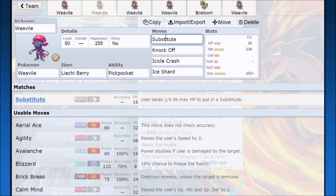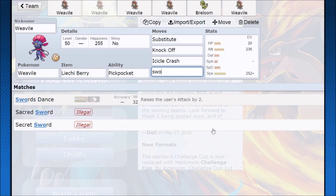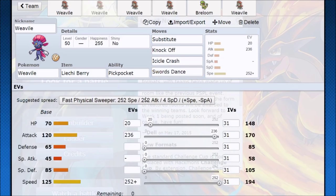Once the Salac Berry procs, you can look for some really solid KOs — Knock Off is going to be good damage, Ice Shard is good follow-up. You're pretty much playing into this until you get a high attack boost off the Salac Berry. Some other things you can do is just go all-out attack — go for Swords Dance. If Substitute doesn't break, now you Swords Dance and they have to deal with a plus-three Weavile.